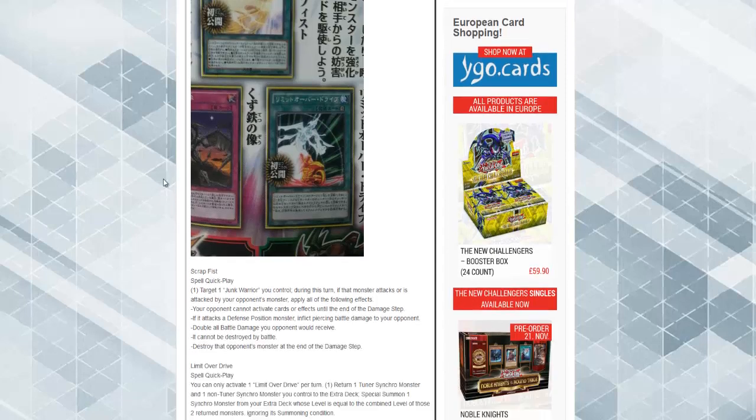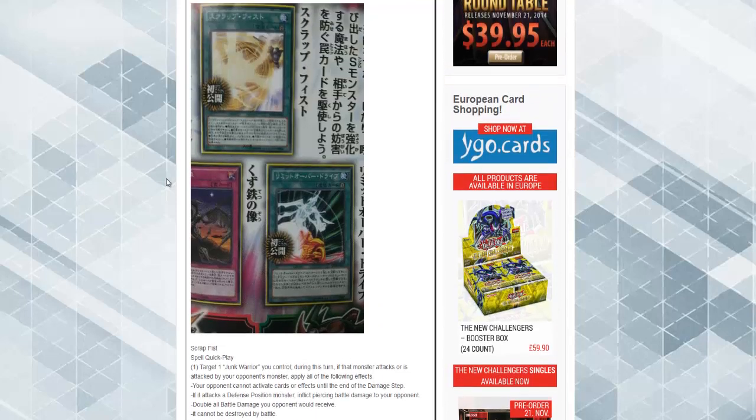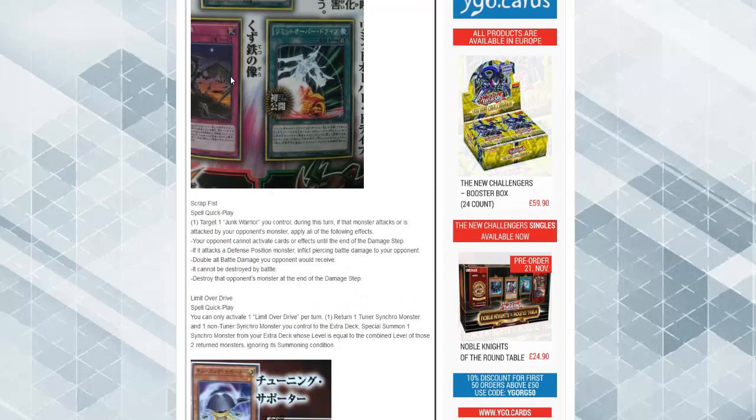Scrap Fist — I believe this is the trap card here. You target one Junk Warrior you control; during this turn, if that monster attacks or is attacked by your opponent's monster, apply all of the following effects. Holy shit. Your opponent cannot activate cards or effects until the end of the damage step. If it attacks a defense position monster, inflict battle damage to your opponent. So it has trample, double all battle damage, your opponent won't receive it, it cannot be destroyed by battle, and destroy an opponent's monster at the end of the damage step. That's a lot for a Junk Warrior. I guess they're really trying to make Junk Warrior have playability with that card, but I still don't think it's going to be all that much.